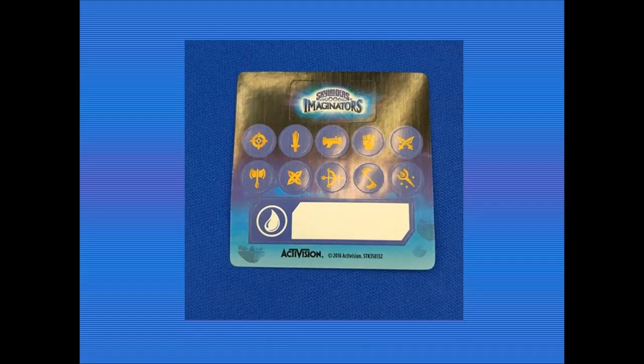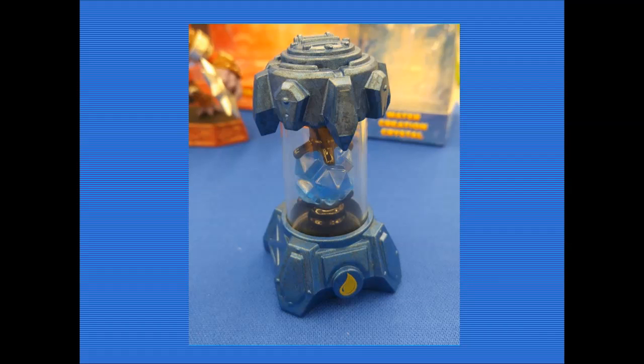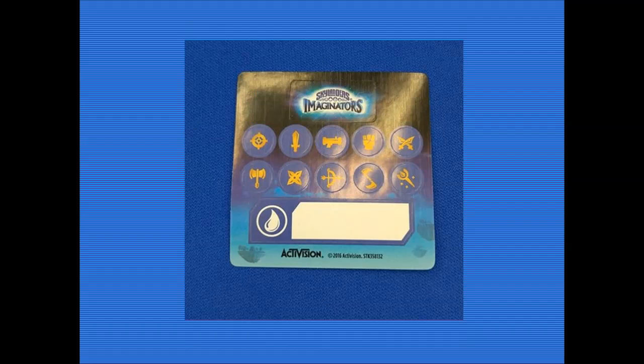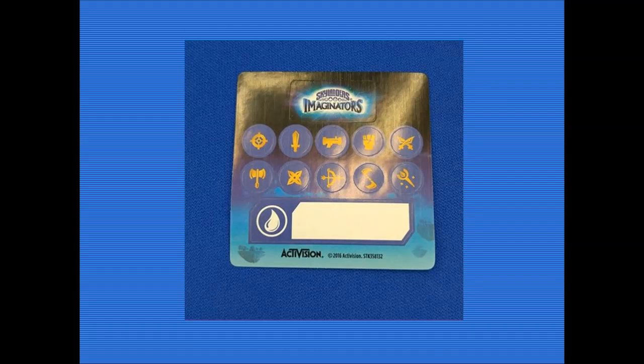We know that in the boxes you get stickers. These are the different stickers - on the base, on the very opposite side, there's a circular blank area where you can put a sticker to show what the battle class is. There's also a name tag which you can place on the poster. There's not enough space for three different crystals but there's one - you could also just write on it. If you're displaying it, just put the crystal over the sticker, and done - people can see what the character is called.